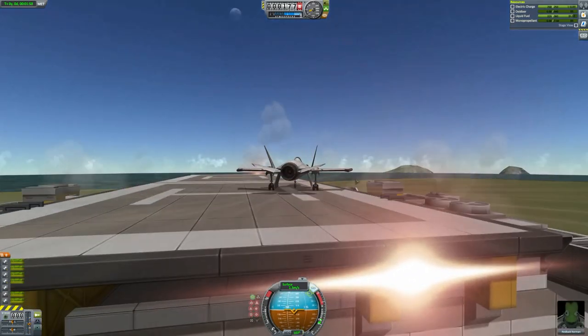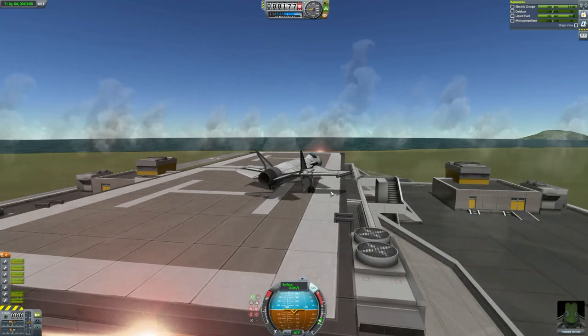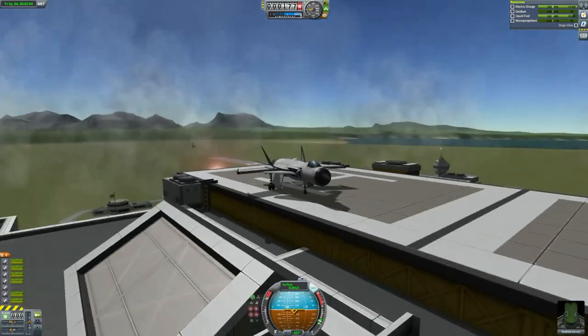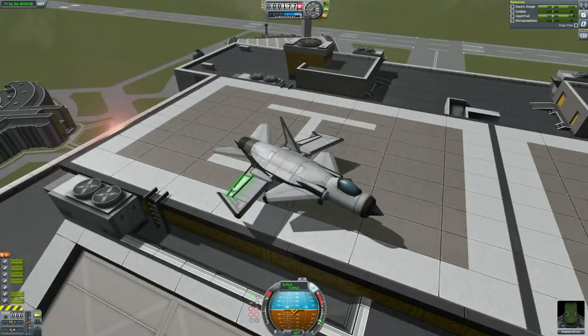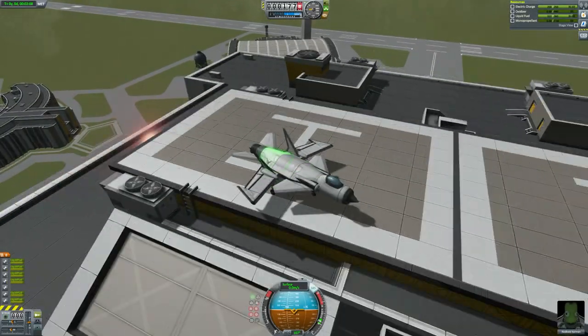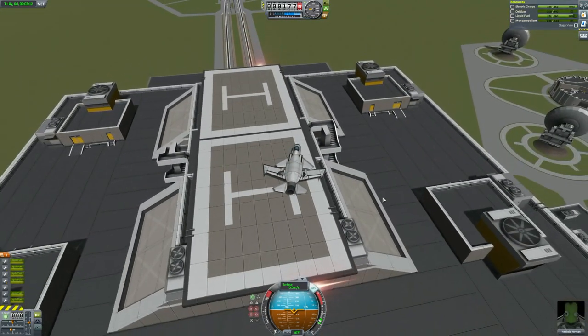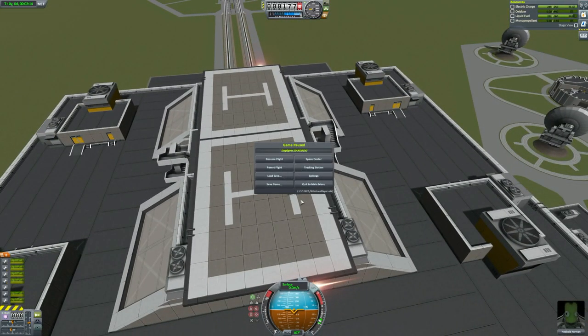Land on the VAB — ha-boom! Victory! Look at how great that is. Thank you to Anders — that's a good little craft, and it's probably the cleanest landing yet. Anyway, let's move on to someone else.